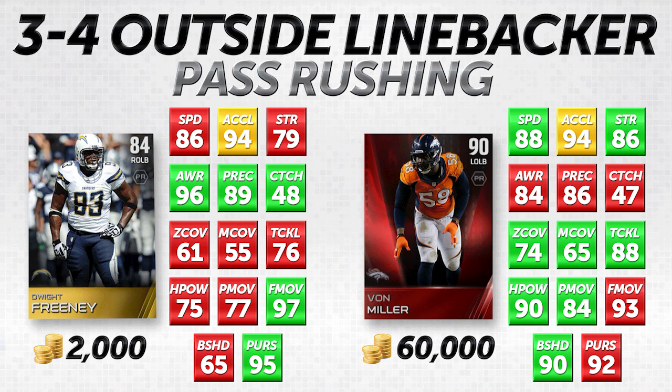Everything else does matter, but it's not really as important if you're going for a pass rush. Obviously Dwight Freeney is not quite as quick as Von Miller — he is two slower — but he does have the same acceleration. Their speed difference is not going to be that significant because it's going to be very rare that either of these players gets to their actual top speed while going after the quarterback. But it is still important, especially if they're trying to chase down a fast quarterback.